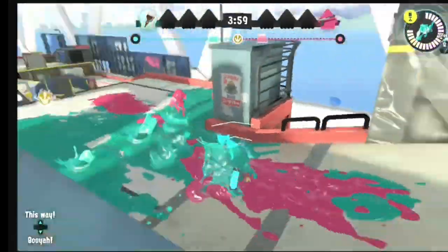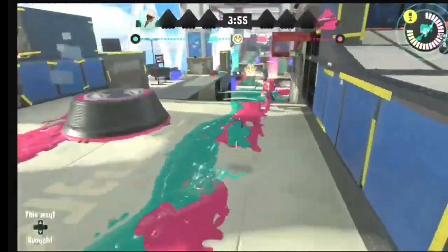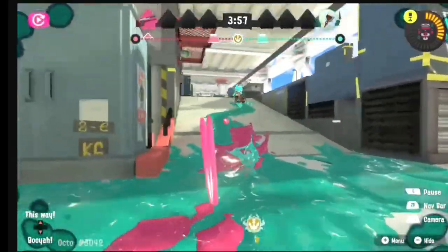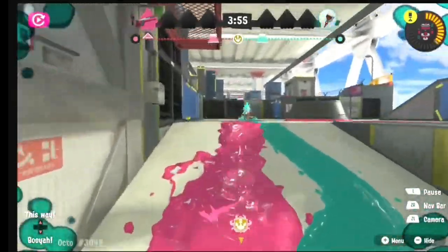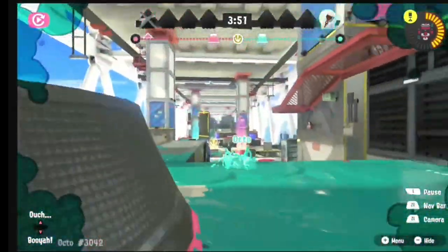Here's another example of the fake retreat strategy. You can see he's chasing me, and then right here I catch him off guard and kill him instantly. Here is the opponent's perspective one more time — see he's chasing me, trying to catch me, but I catch him off guard and kill him instantly without any hesitation.